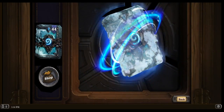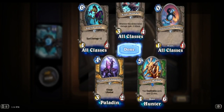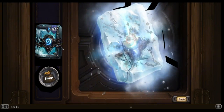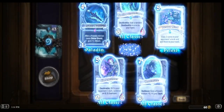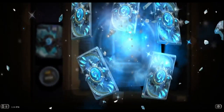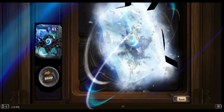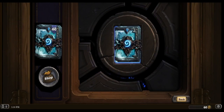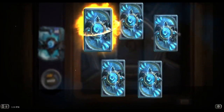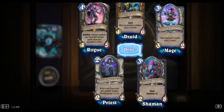Shadow Essence again, looks like we're back to the Priest cards. Corpse Widow again. Epic - Light's Sorrow, we already got that but I'll take it. Venom Strike Trap. I just want to get through these - this is going to be a long video. Lillian Voss: replace spells in your hand with random spells from your opponent's class. That could be fun - I could see that being frustrating on the other side.